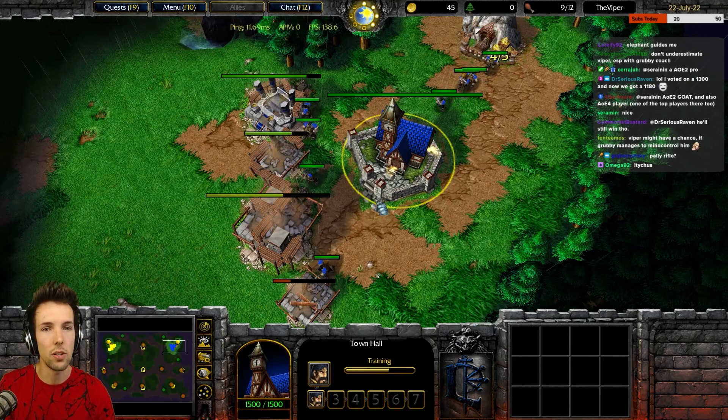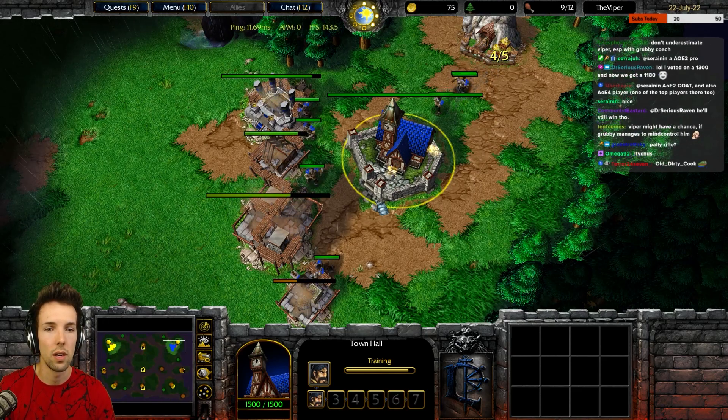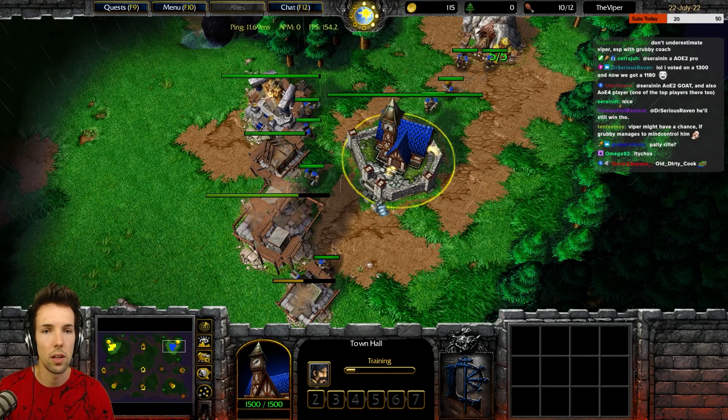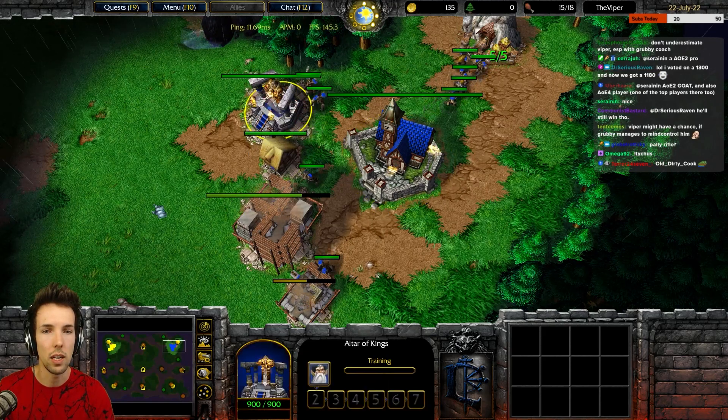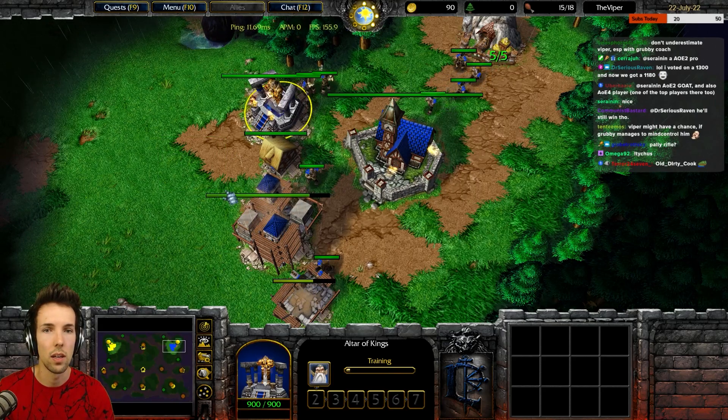Next peasant is going to make a farm to the bottom right of your barracks to continue the semicircle wall all the way to your forest. We're never going to fully close this, but we'll get close. A bit more curvature would have been better, but this is okay. Next peasant goes to gold. Make sure to give shift commands for all your peasants to go to wood — two to the top, the bottom two to the bottom wood. Archmage immediately. Rally to the top left of your altar — it's free.